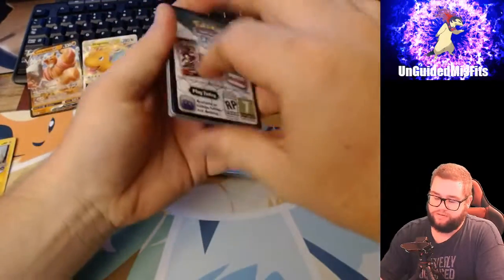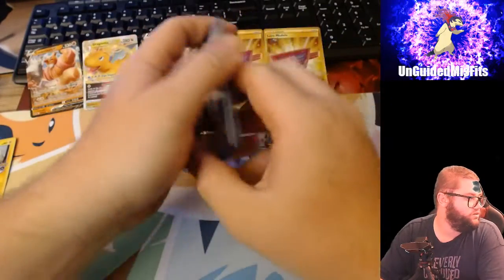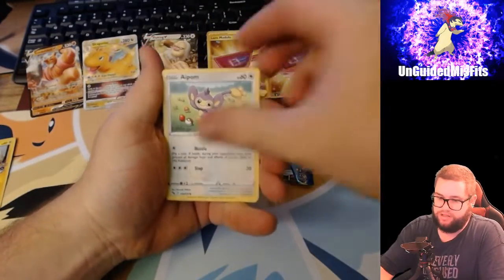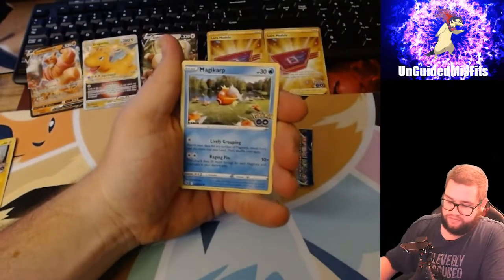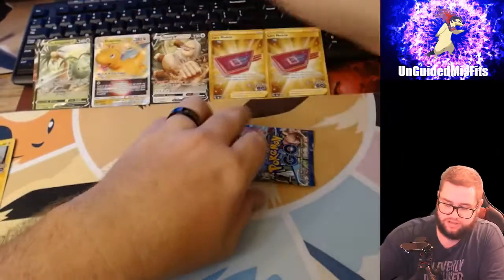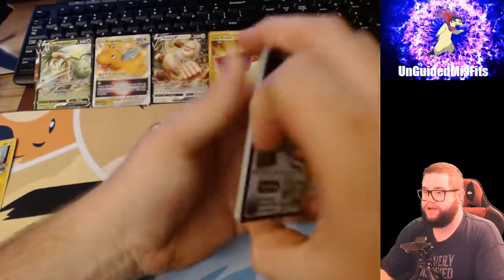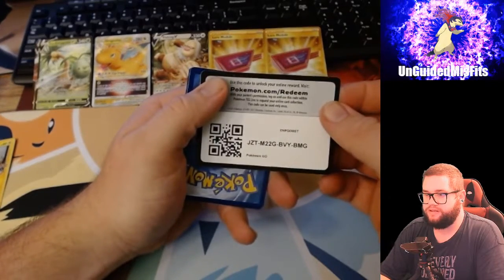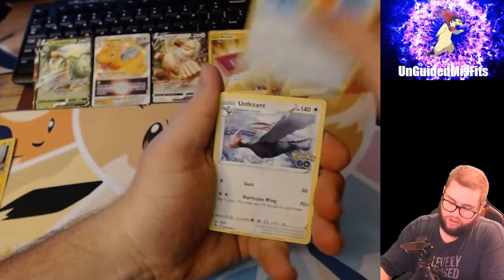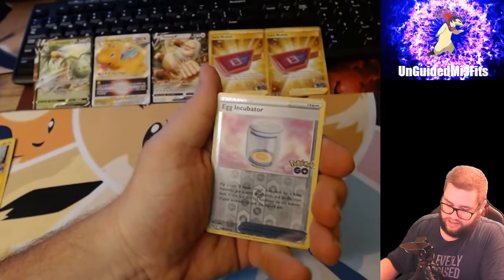Down to the final two. It's just three regular cards: Tyranitar, Slowbro, Candela, Aipom, Bulbasaur, P-Dub, Magikarp, Meltan, Lunatone, and Alolan Exeggutor. I really like the Slacking - that's the first one I pulled. Still can't believe I pulled two of those Lure Modules. Water Energy, Lunatone, Water Energy, Unown, Eevee, Pikachu, Squirtle - I feel a Radiant card - Beedrill, Alolan Rattata. Oh, I lied - Moltres.